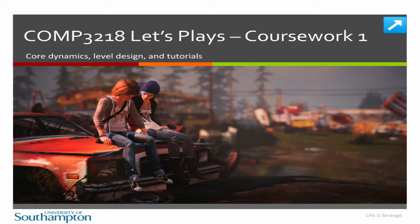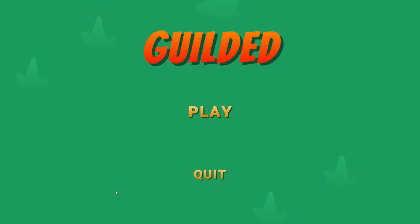So Callum, do you want to tell us a little bit about what we asked the students to do for this coursework? Yeah, so for this one they were asked to design a game that had a strong core dynamic and good tutorialization of its mechanics. Okay fantastic, let's jump right in. And this game is Gilded - nice little title screen, simple but it does the job.